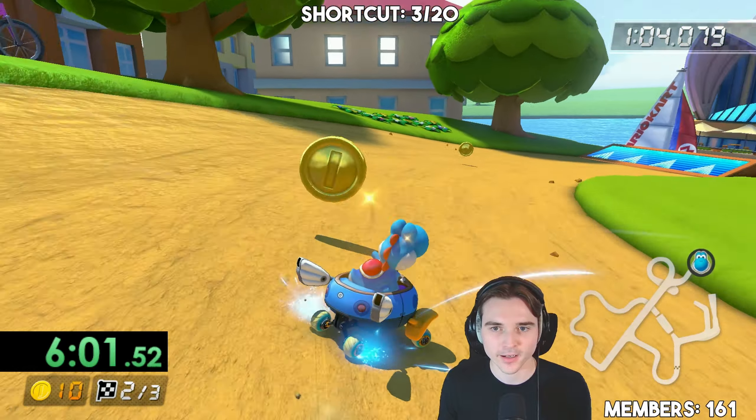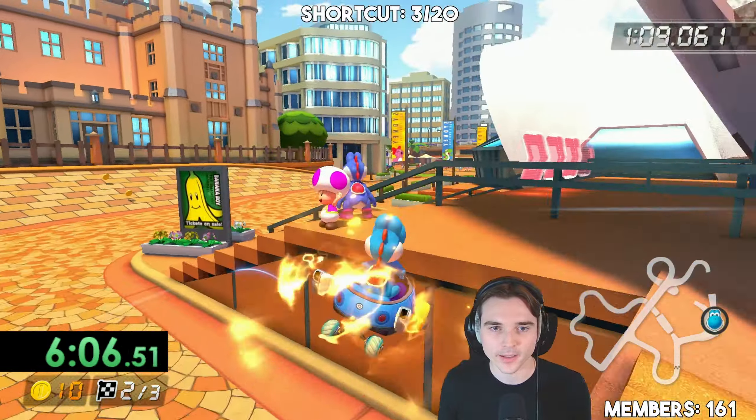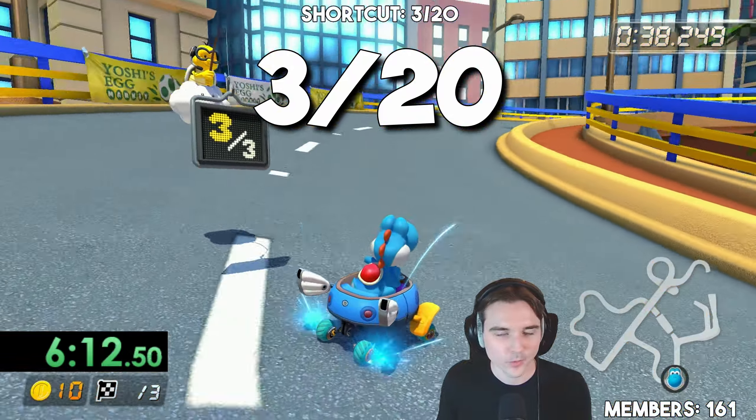All right, so you have to cut off this corner coming up. Attempt number one — I'm gonna go wide, I'm gonna go over the Yoshi. We get it first try! Let's go. What was I worried about? We move on.